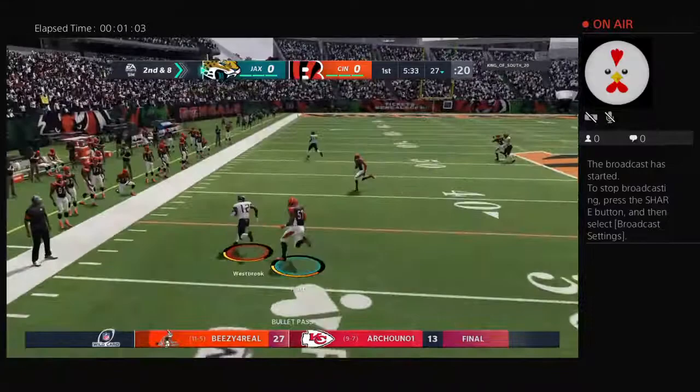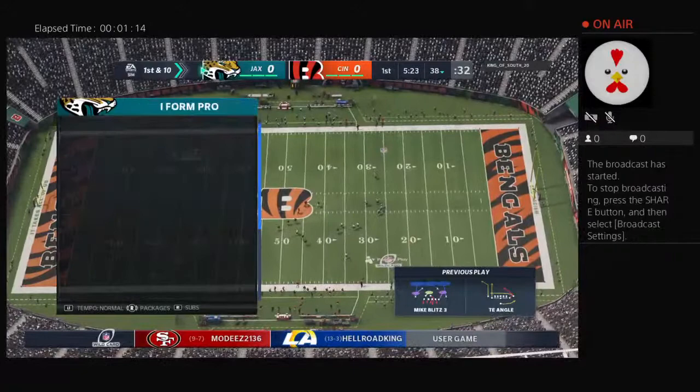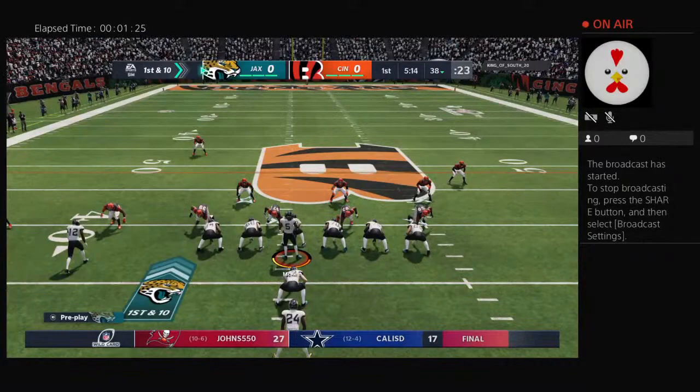Back to throw — McKee. The open man is Westbrook, and he's taken down but able to slip across the 35. Twelve yards there and a first down. One of the ways quarterbacks keep all the receivers alive in a play is to never lock in on any one guy — make sure you keep your eyes moving, scan the field. And here he finds the open guy for a nice pickup.